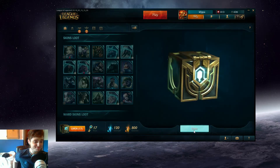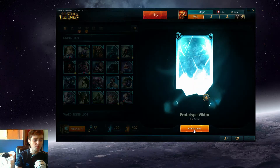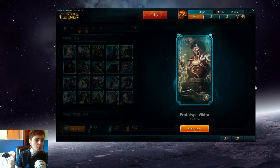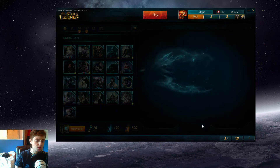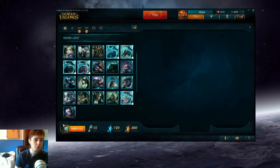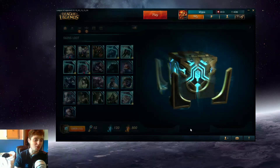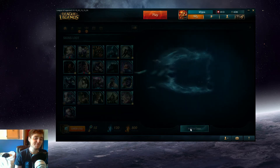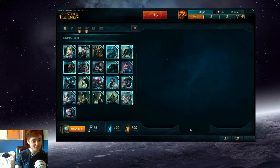We got a Heartseeking Ward. That was it — just a Heartseeking Ward. Not really the thing that I wanted. Prototype Viktor. Underworld Ward. I don't really like just getting a ward in one of these. Another ward. Just wards. Come on.